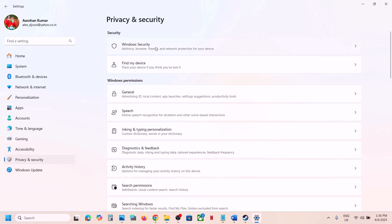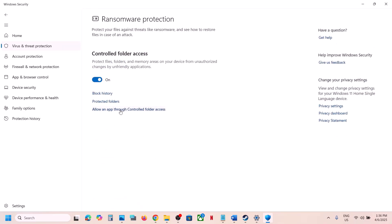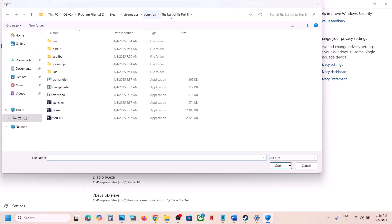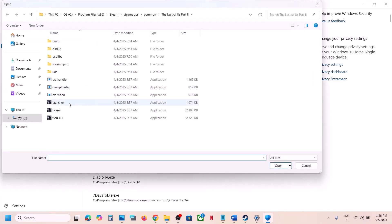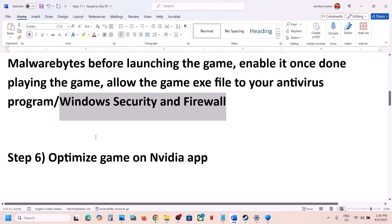If you're using Windows Security, open Windows Settings, go to Privacy and Security (or Update and Security in Windows 11), then click on Virus and Threat Protection. Scroll to the bottom, click Manage Ransomware Protection, then click 'Allow an app through Controlled Folder Access'. Click Yes to allow, then click Add and browse to the game installation folder. Select the game exe file, click Open, then add the second exe file as well. You can also add the launcher.